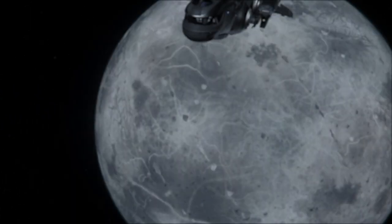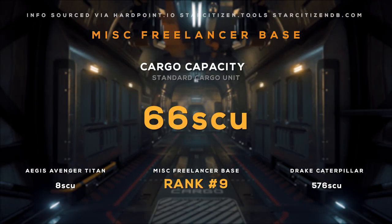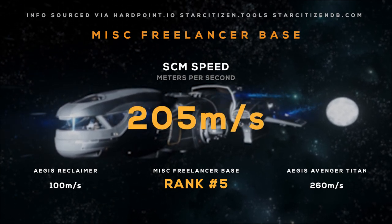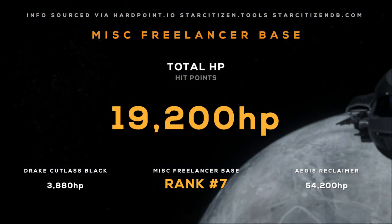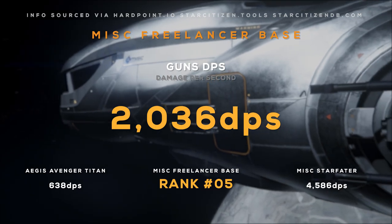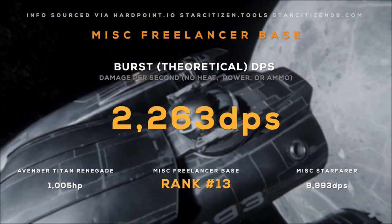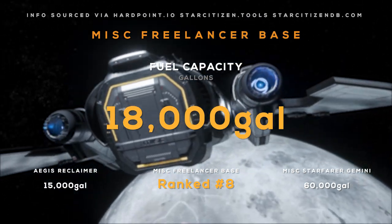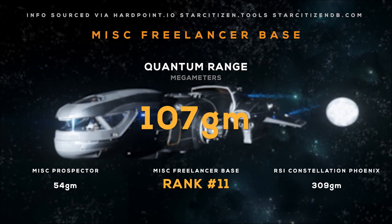The Freelancer comes in at around 220,000 kg. It has a max crew size of 5, a large cargo capacity of 66 SCU, a max yaw pitch rate of 65 degrees per second, an SCM speed of 205 meters per second, a top speed of 1,005 meters per second, and over 19,000 hit points across its body. Its shield generators can withstand just over 12,000 hit points of damage. Its guns do just over 2,000 damage per second with a theoretical DPS of over 2,200. Its missiles do just over 10,000 damage, and its fuel tanks hold 18,000 gallons. Its Odyssey Quantum Drive gives it a great 74 megameters per second quantum speed and a range of 107 gigameters.